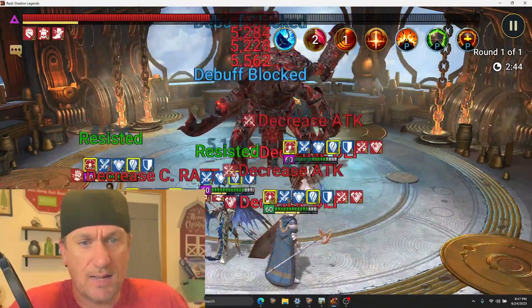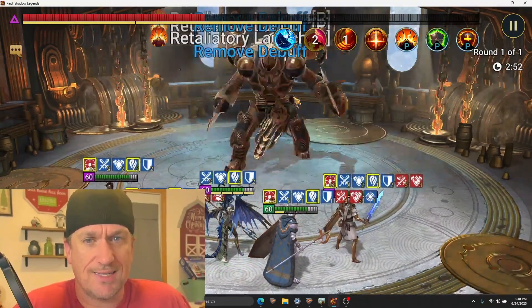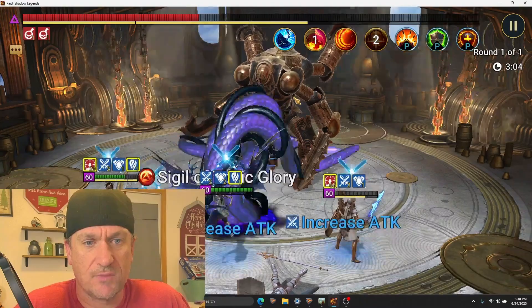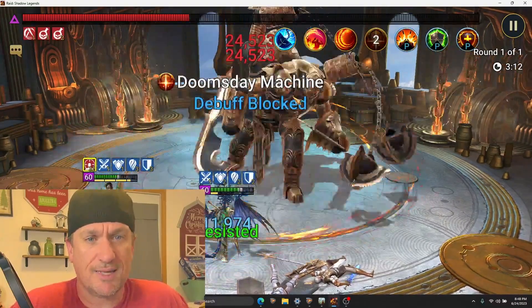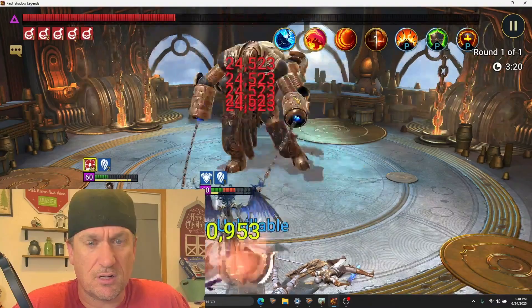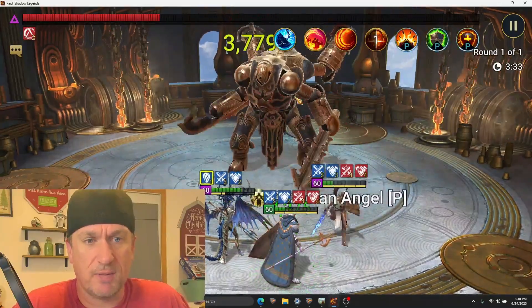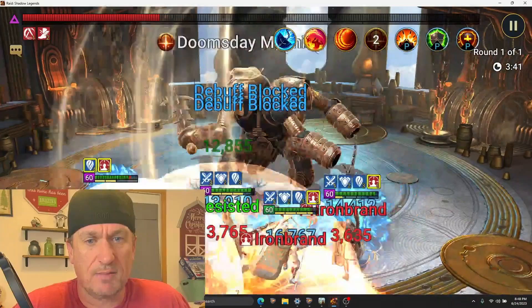The team has gotten better over time as I've been able to build my champions a little bit better. At first I was having trouble getting my Geomancer as strong, as fast, and as accurate as he needed to be. We've got a couple of deaths, but that won't last for long — we brought one back already. Now this is the part where things can get a little bit dicey, because these two champs are a lot stronger, a lot harder to take down. What we really need is for Godseeker to bring back Mariska — and there we go. Now we will be fine over time; I just need enough time to bring back my Geomancer as well.